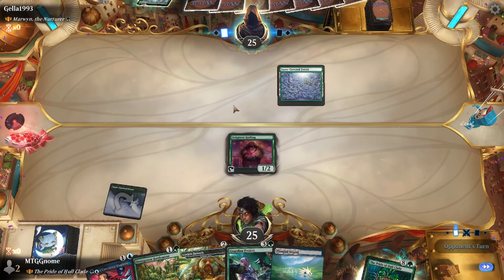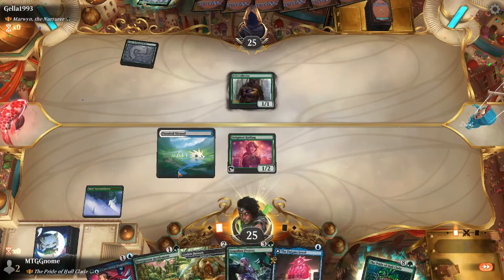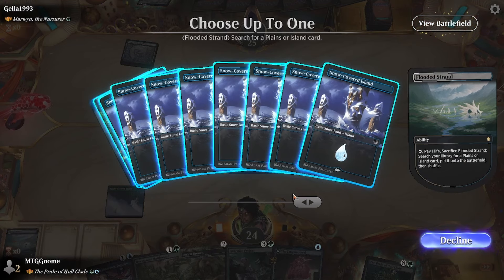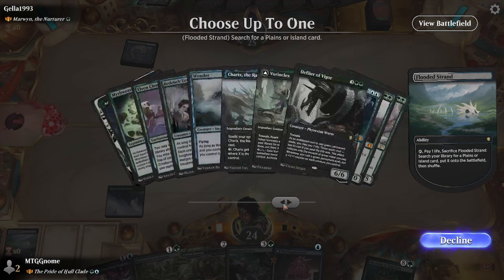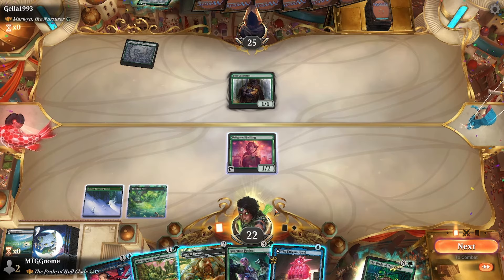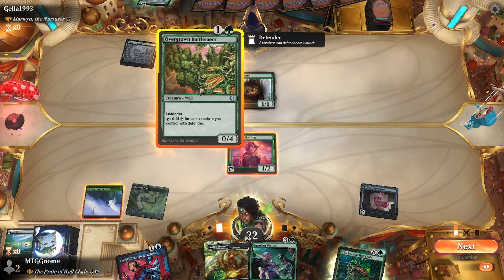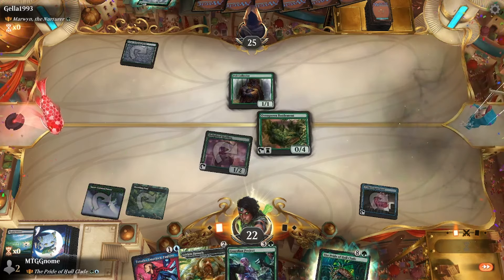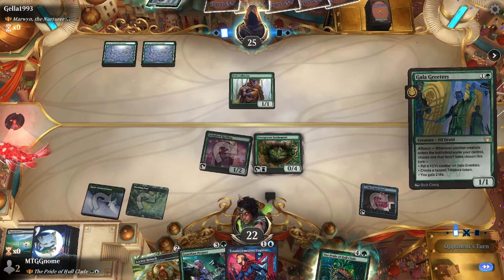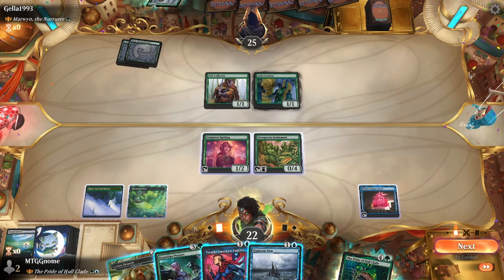But what fun would Magic be if you always kept a hand with removal? Some decks you absolutely need a removal spell — like Marwin can come down turn two and just start causing havoc. Let's play the Enigma Jewel and then we'll play Overgrown Battlement. Golly, Graders is great for Marwin. Oh, we didn't draw a land.